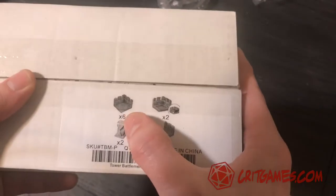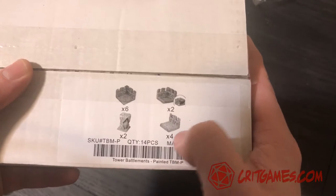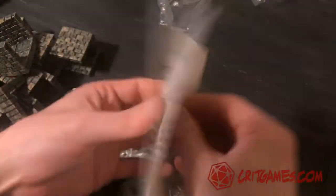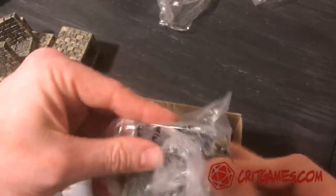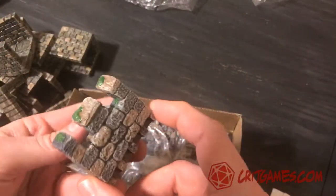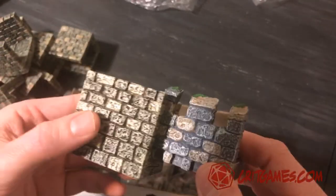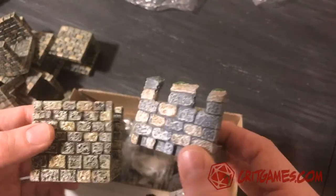This comes with six corners, two corners with trap doors, a couple of pillars — which are always good to have around — and then four of these standard battlements. This one in particular has a paint job with some green embellishments on it. You can see there are kind of two different types with a slightly different paint job.